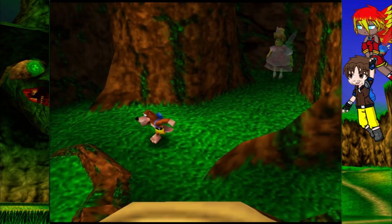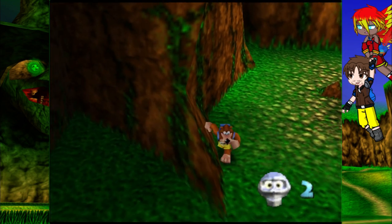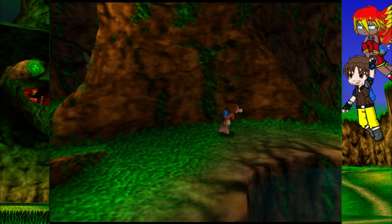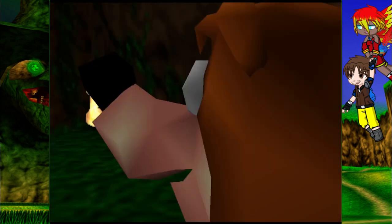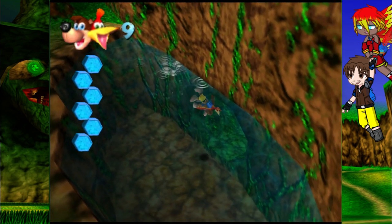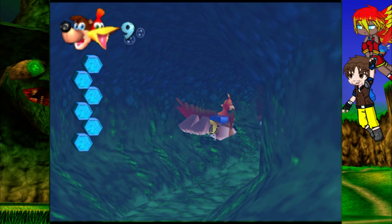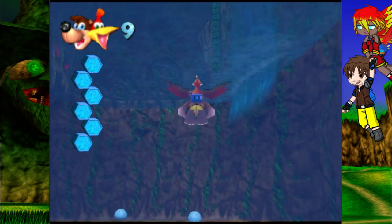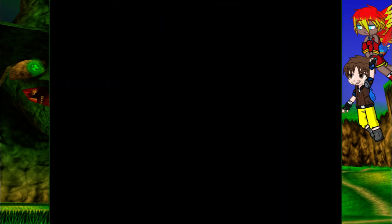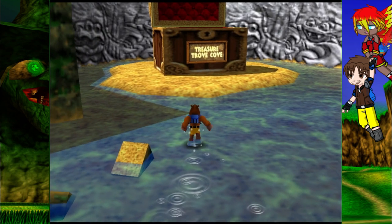We also have Brentilda again — I hope I'm saying her name right — another Mumbo Token, and I believe there is a hidden trophy around here. Huzzah, we have full lives now! After that it just stays at nine until you lose enough lives to start draining it from nine to eight. Anyway, let's cut with the chit-chat and let's enter the next level — Treasure Trove Cove.